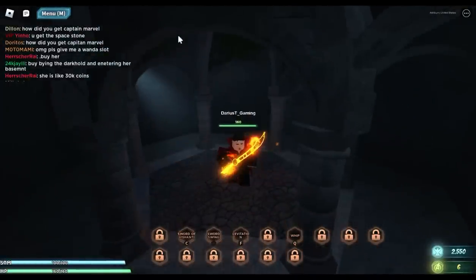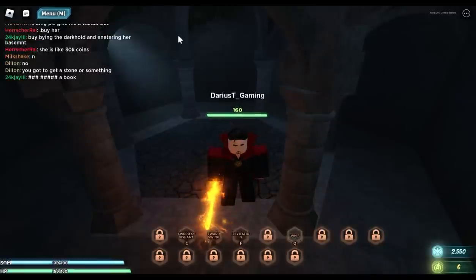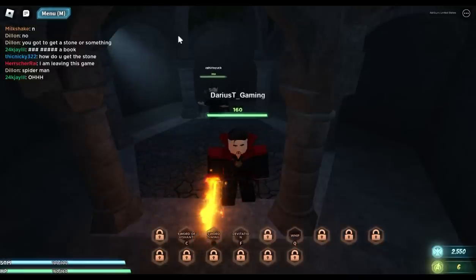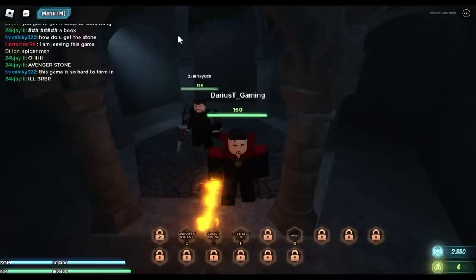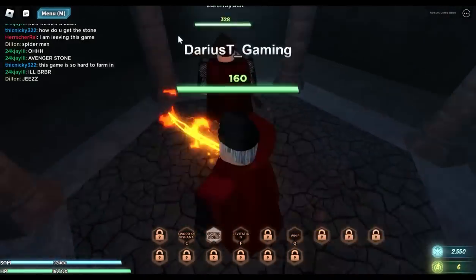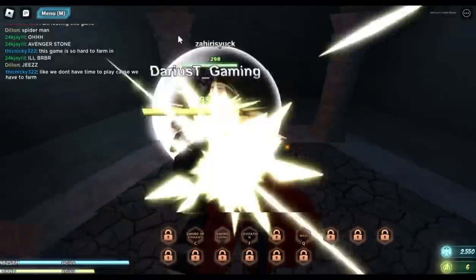That's pretty much it for this video — that's how you get Agatha. Agatha is 30,000 shield credits to unlock, so you need to have a lot of robots or whatever ready. She does have a lot of moves, so you need to have robots and everything ready to unlock her, unless you want to just grind the hard way. But that's pretty much it — like, comment, subscribe, all the good stuff, and I'll see you all in the next video.